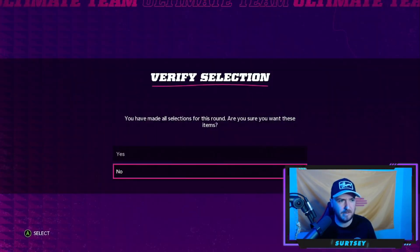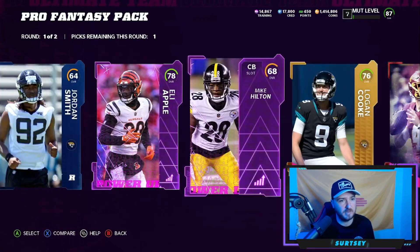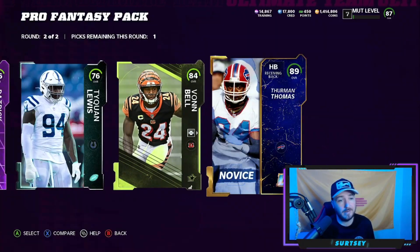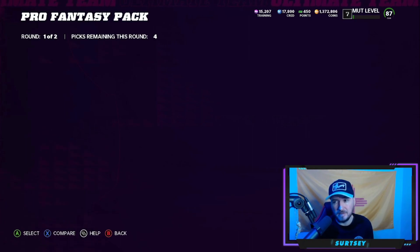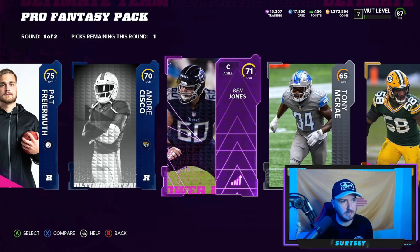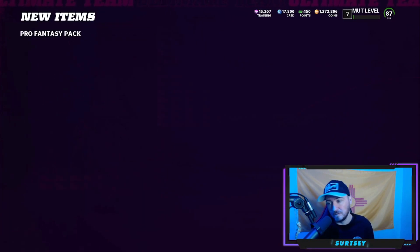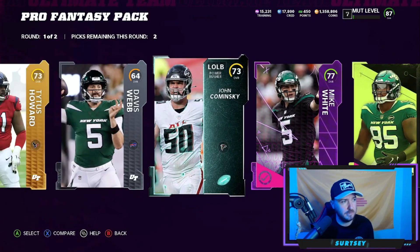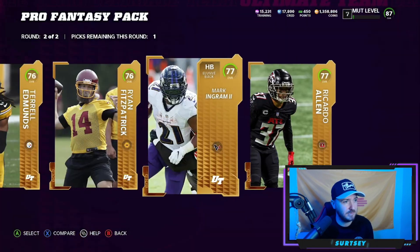I did unfortunately see the animation for NFL Honors — looks fire. I accidentally saw it because I asked people to send me clips of them pulling NFL Honor cards and I didn't think about seeing the animation. Good first round — 83, 84, 80. I don't think this one is from the Bengals. I'll take them because I think Mike Kilton might have value. 84 Von Bell, 89 Thurman Thomas — let's go! Packs do feel a little bit better today. We got 95 Minka yesterday, very nice.